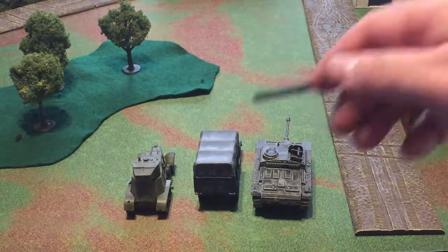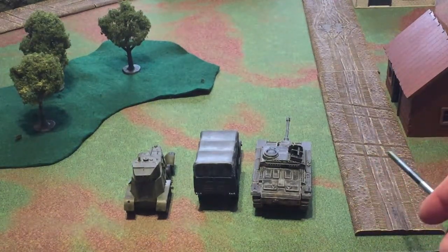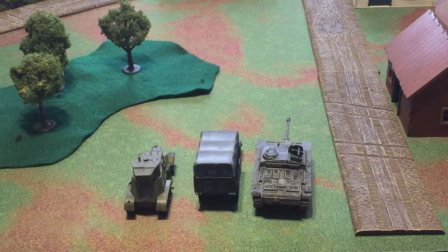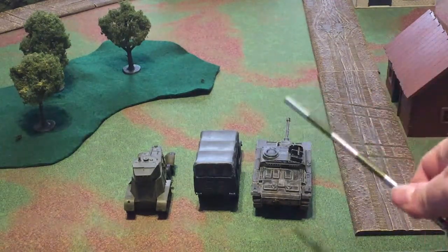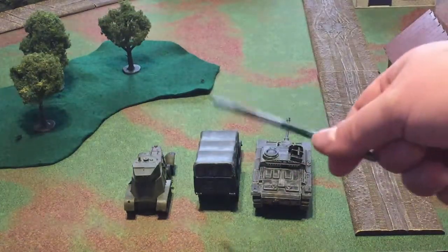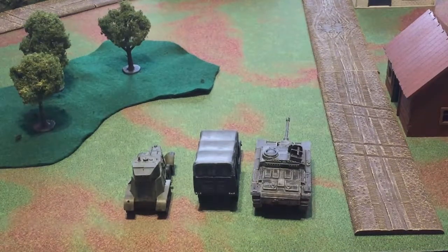A tracked vehicle loses its pivot because they only had one. The other two go down to a single 90-degree pivot. And if they're on the road it's doubled: so that comes into play at 36 for tracked, and 48 and 36 for wheeled and half-track respectively. They have a lot of movement if they're on the road.